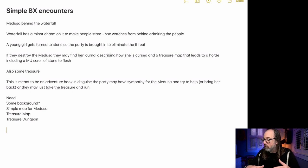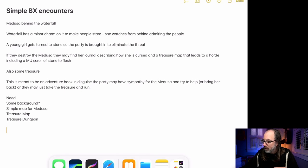So let's get into this and see what we need. I made some notes. We're going to need some kind of background, which I just kind of told you. We're going to need a simple map for the Medusa's lair — it shouldn't be very big because this is going to be hopefully the beginnings of an adventure. Then we're going to do a treasure map and then the actual map of that dungeon. I'm going to try to make this relatively short, so we might save the actual dungeon map for another adventure. Let's get to it. Number one: let's draw the map for the Medusa's Lair.